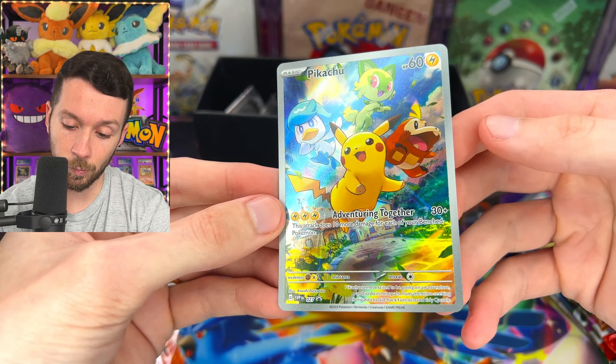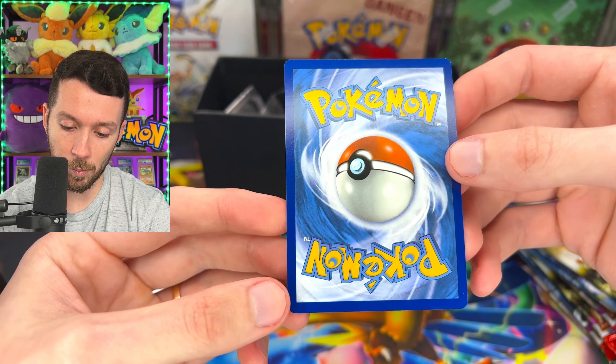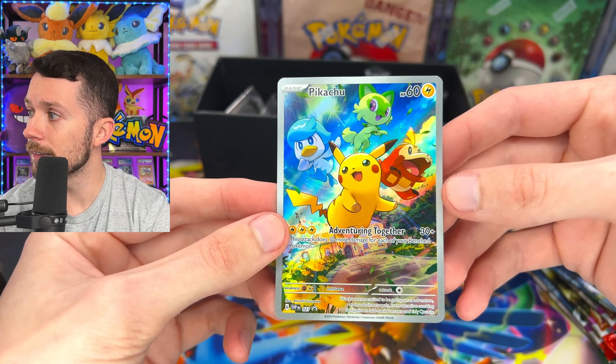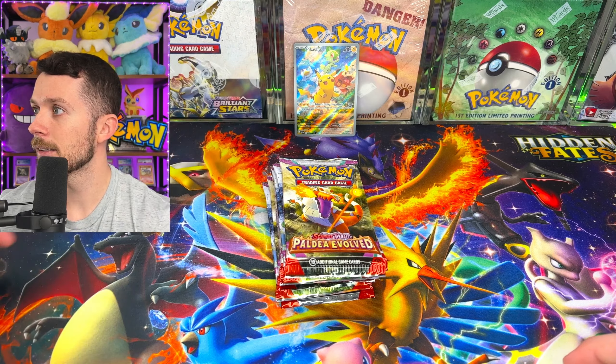Centering looks really good actually. The back looks really good too. Typical promo cuts on the corner, but honestly it's not bad at all. The centering is just about perfect on this — it's a gorgeous card. Let's get this cleaned up and then we're going to open the nine packs. I want to put that Pikachu in the back so you guys can see it while we're opening. That is so nice.